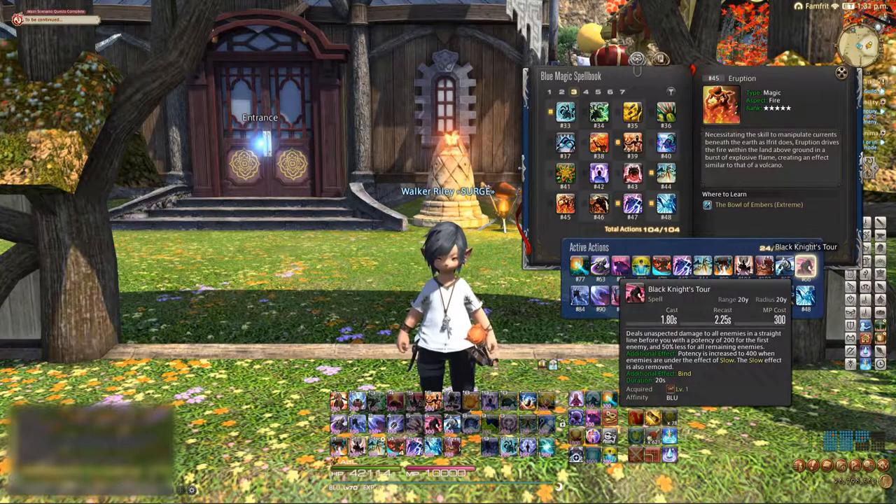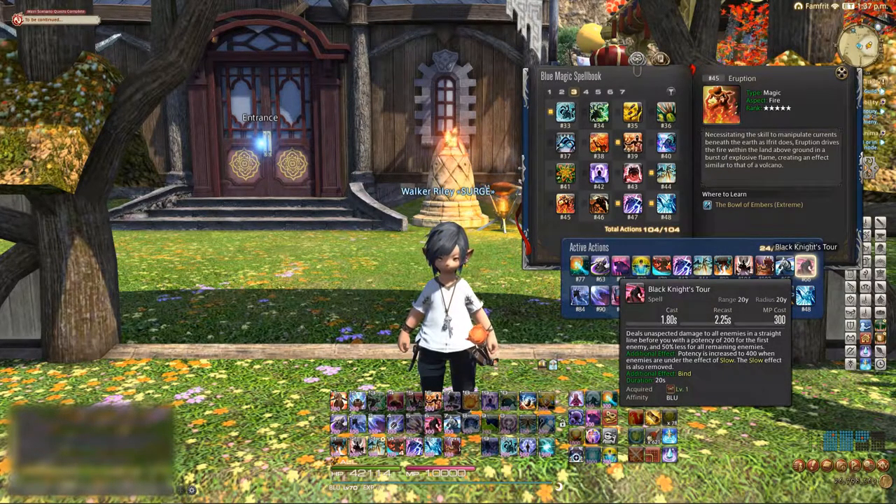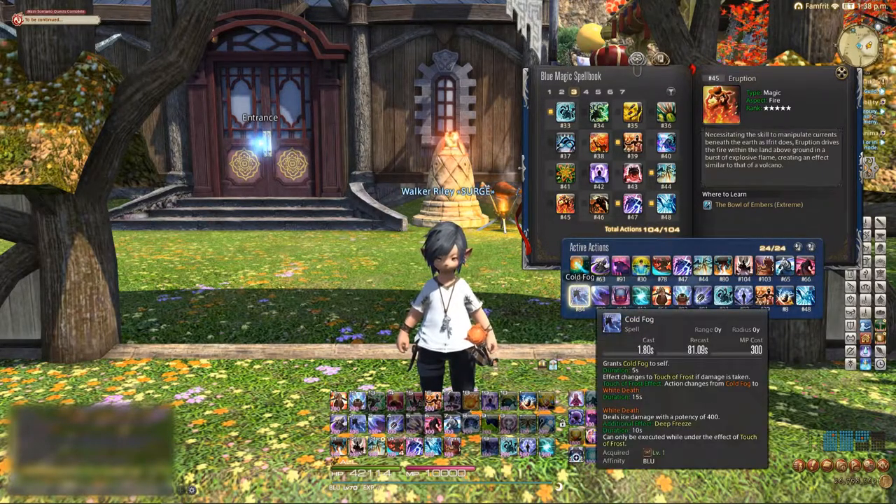I use White Knight and Black Knight's Tour due to the potency buff they give each other — they buff one another for 400 potency to the first target and then half again to the next targets. Not bad. They're also excellent line AOEs, and the stuff in any tower just loves to line up for you, as you will see.